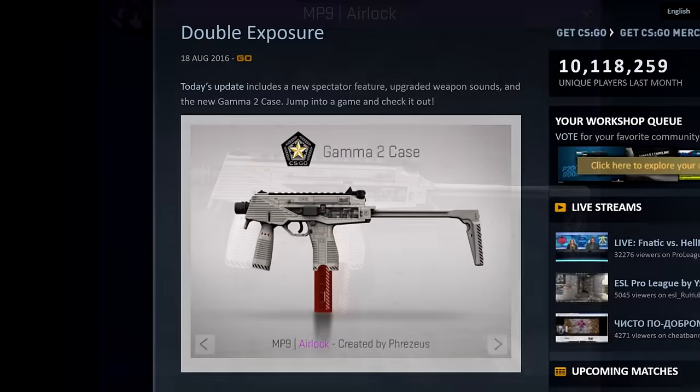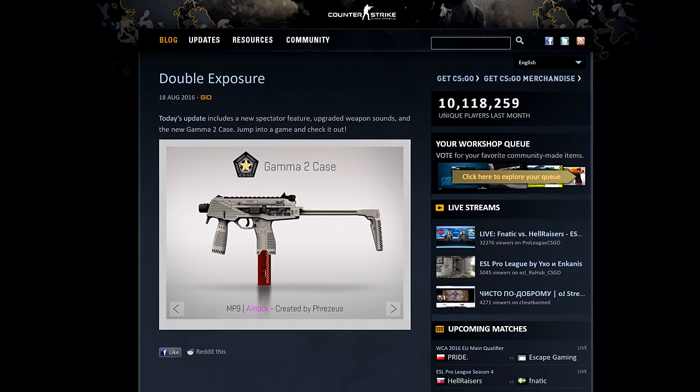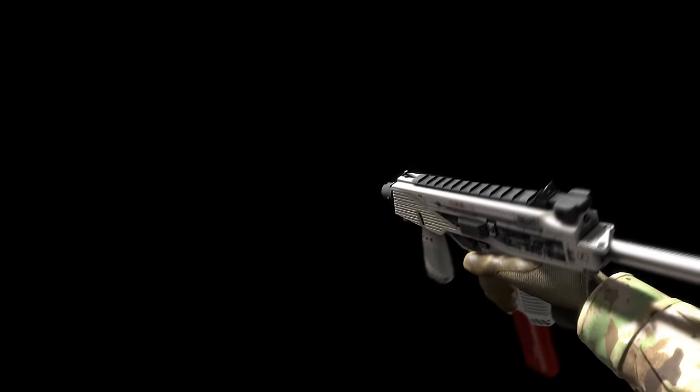The MP9 Airlock was a bit of a mystery, since they misspelt the maker's name. A Steam search for 'freeze use only' came up with someone who I don't think made it. Instead it was created by Phrixius, with an X, and the gun was originally named Narcisse. It was inspired by the movie Alien and was submitted to the Polycount sci-fi competition.